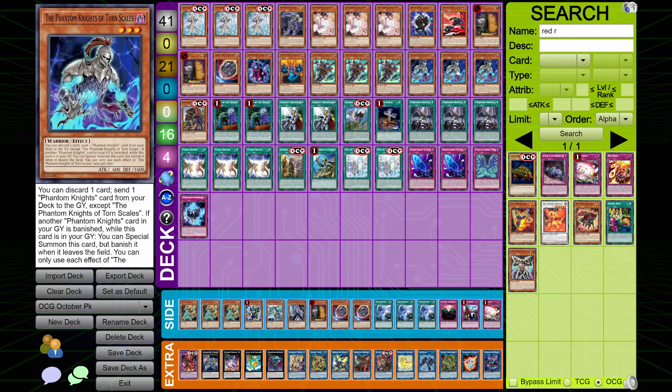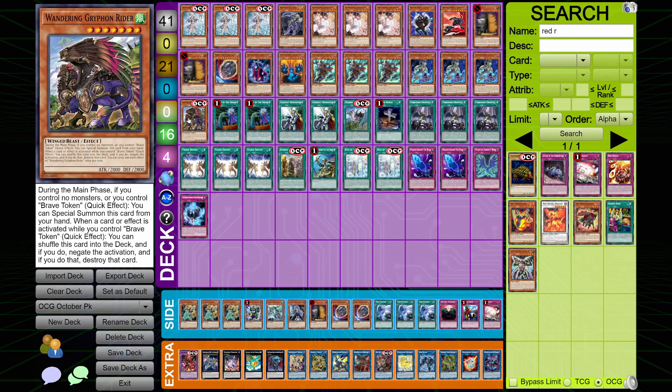Then you have the one copy of Gloves with three copies of Boots for extension, then three copies of Torn Scales. And lastly the last monster — our one copy of Wandering Gryphon Rider, another Brave card.